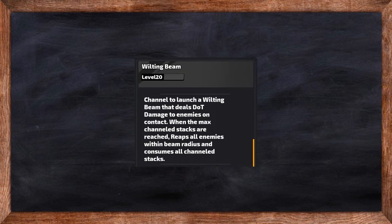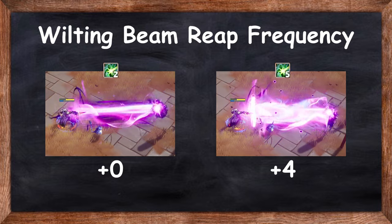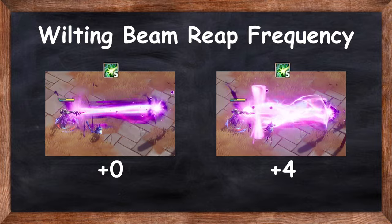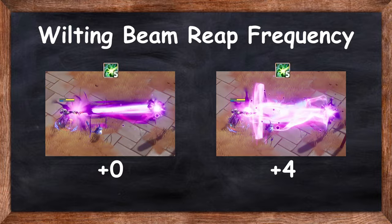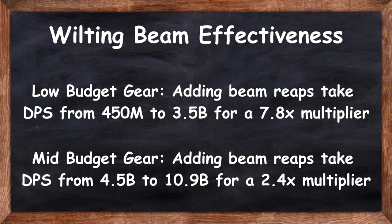The final tech for this build is Wilting Beam. This skill won't do much of its own damage, but will instead reap the wilts applied by Ring of Blades. It normally only reaps when reaching its max stack count of 5 before resetting. Conveniently, we are already adding minimum channeled stacks. With at least 4 minimum channeled stacks, Wilting Beam stays at a 5 stack count and does a 2 second reap every 0.5 seconds. This can be increased further with reaping duration and reaping cooldown reduction. I recommend not focusing too much on scaling reap due to the hit cap reducing its effectiveness in the end game, but early on it's a powerful tool that multiplies the starting build damage 7–8 times.